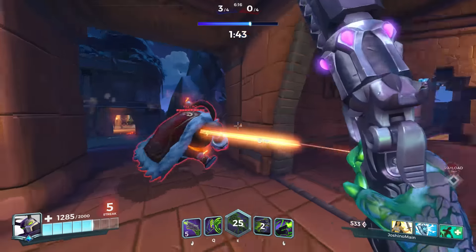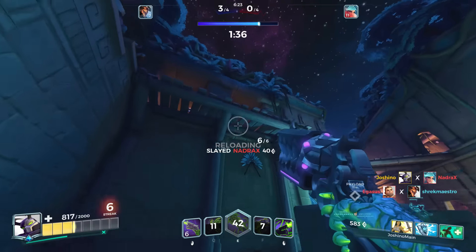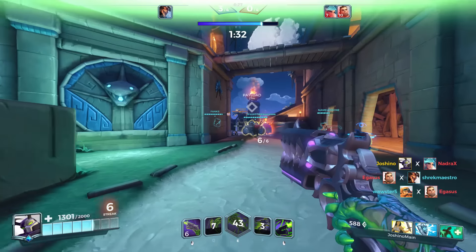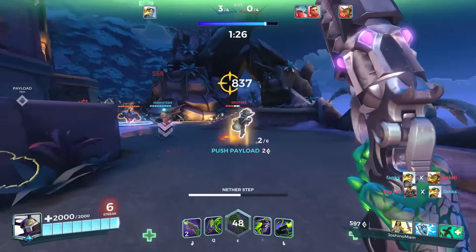The problem with going only for headshots is that although Paladins' hitboxes are fairly generous, the head hitboxes are the least generous and seem to closely match the model. For example, if an enemy is in an animation you can miss — go to the practice zone and shoot Fernando while he's moving; his head and hitbox actually move with it. For the most part I'd advise aiming roughly where the head is but correcting slightly lower if you start missing.